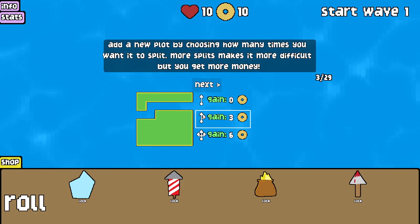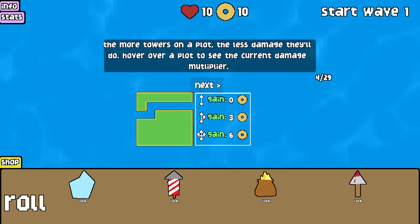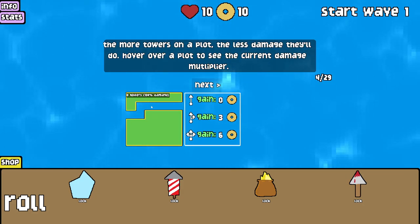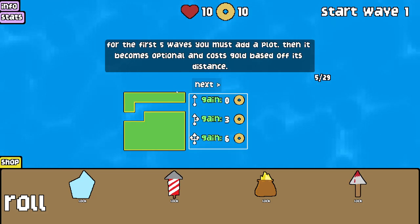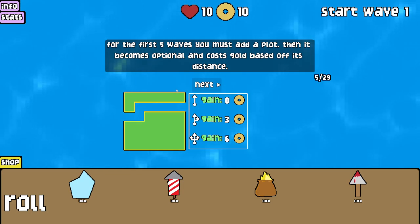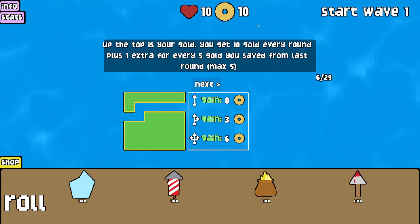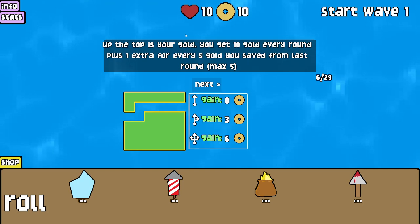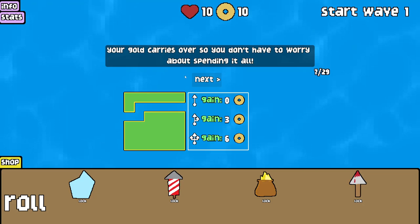So there might be one exit — I don't get any bonus. Two exits so it splits into two paths, you get three bonus. And three paths for a six bonus. The more towers on a plot the less damage they'll do — hover over a plot to see the current damage multiplier. For the first five waves you must add a plot, then it becomes optional and costs gold based on its distance. Up the top is your gold — you get 10 gold every round plus one extra for every five gold you saved, so a bit of interest.